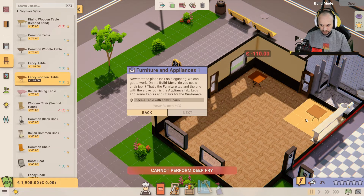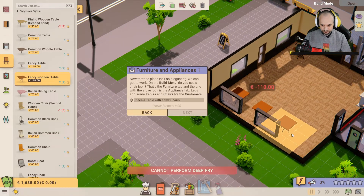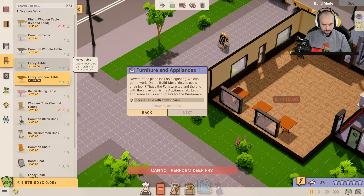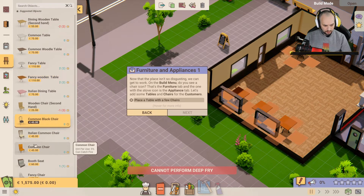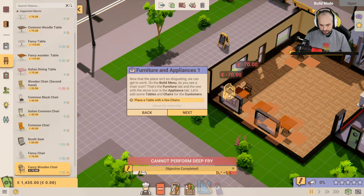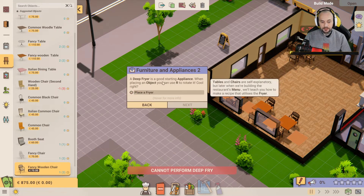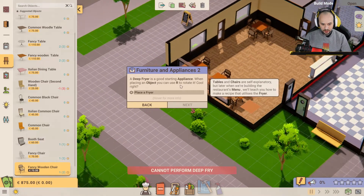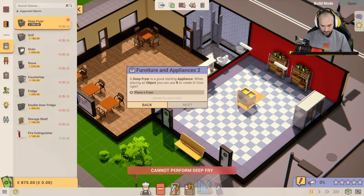We'll have one over there — not sure why I put it near the bathroom! Now some chairs — fancy wooden chair, there we go. You can fit four around that table. A deep fryer is a good starting appliance. When placing an object, you can use R to rotate it — that's pretty cool. Deep fryer placed, and we can use R to rotate it. This is cool, I'm liking it — deep fryer can go there.